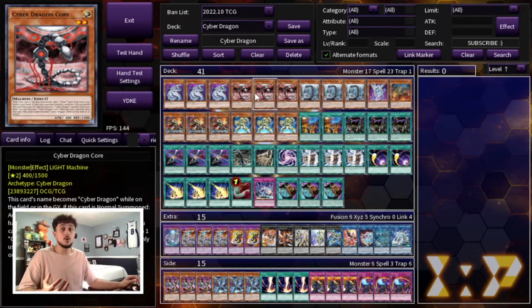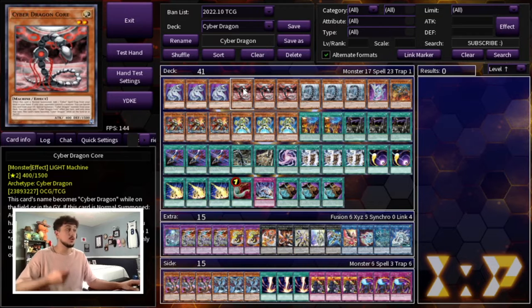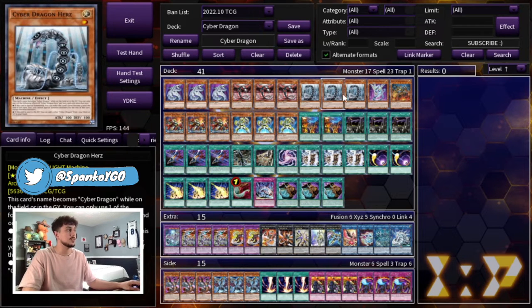Of course we're playing three Cyber Dragon Core. Core is the best normal summon of the deck so you have to play three. The really cool thing about this format specifically is a lot of people are not going to be on Ash Blossom or Infinite Impermanence. Because of that, Core is actually really powerful because you're never going to be worried about it getting negated. We're playing three Herz as well. Herz is one of your best cards to pitch off of Galaxy Soldier — it's another Cyber Dragon name, and all these cards become Cyber Dragon while on the field or in the graveyard.